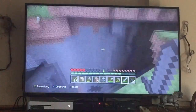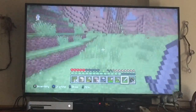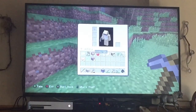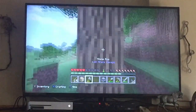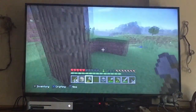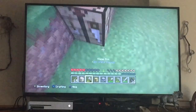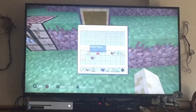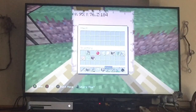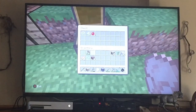It looks like a ravine and I already see some iron on there. I'm going to make a crafting table and get two of those pieces and make a chest. I'm already going to go mining there. We'll need a map in there - actually I don't really need it. I'll take the food and leave the apples in there.